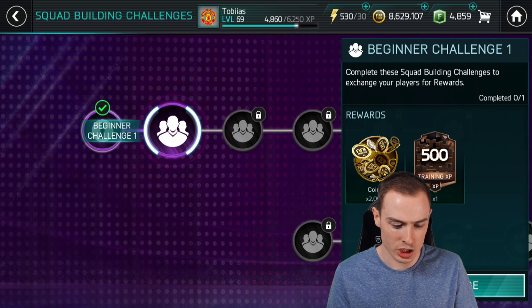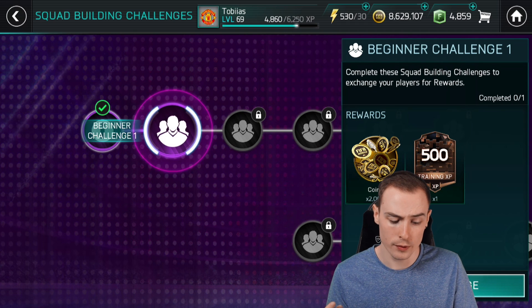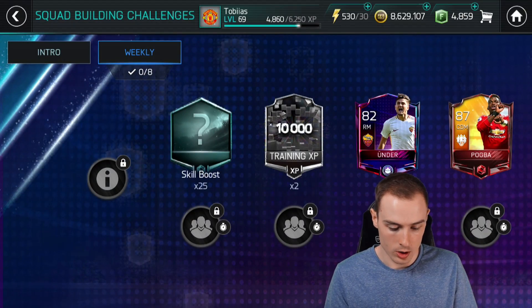So we've got a challenge here: 'Complete the squad building challenge to exchange your players for rewards' - 500 XP and 2000 coins. And then on the weekly tab, let's have a look at the weekly tab.